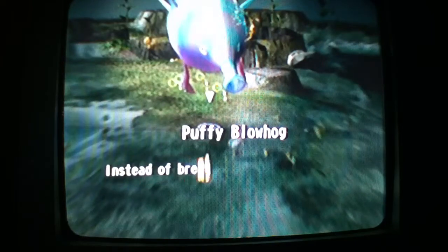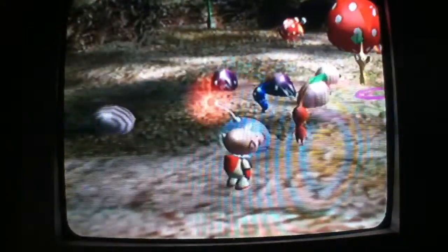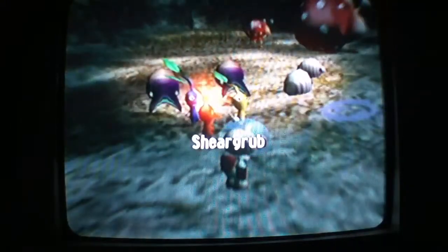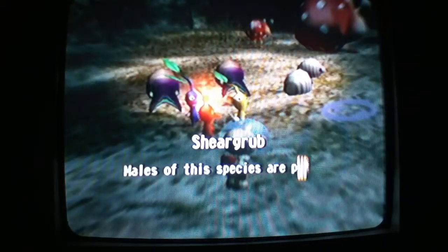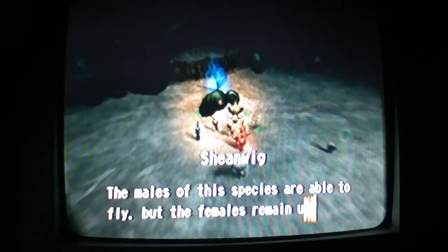These blowhogs. Puffy Blowhog — instead of breathing fire, this species uses hydrogen to float. He's so fat, though. Shearwigs and Sheargrubs. Males of this species are purple and have an armored head — and eat the crap out of your Pikmin. Shearwigs — males of this species are able to fly, but females mate underground. It'll screw you too.